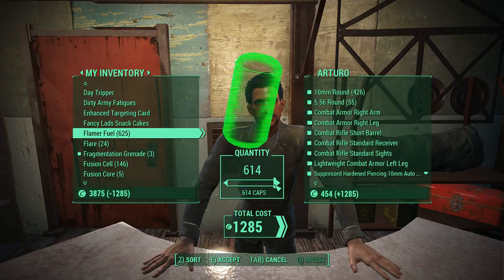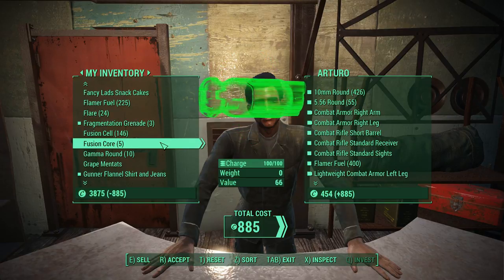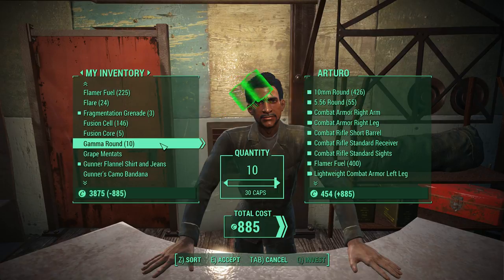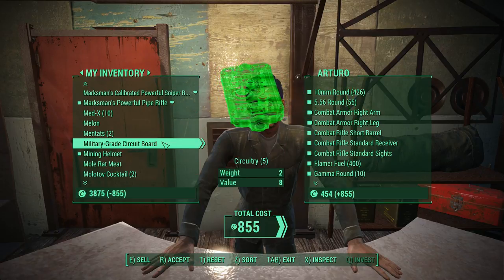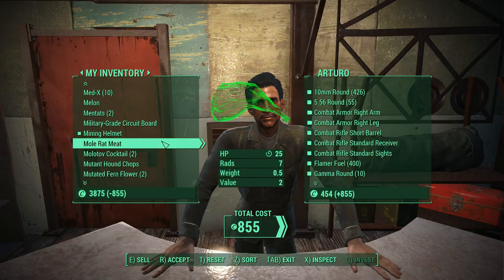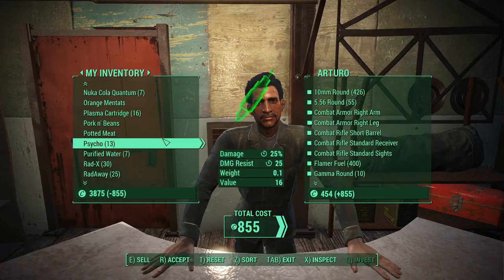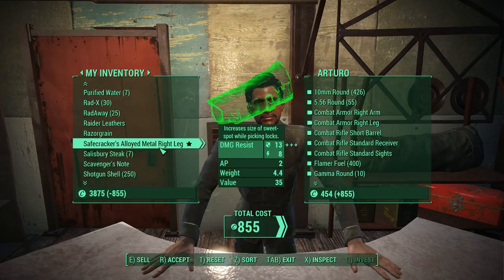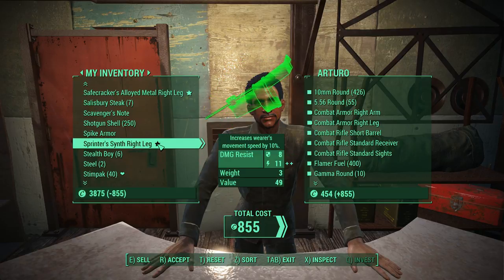I was saving some flamer fuel but I don't need all of it — I don't even remember what I was saving it for at this point. Fusion cells — I guess I'll hold on to fusion cores. Yeah, I have 5 fusion cores for my power armor now. You can have the gamma rounds, whatever. Still gonna hold on to the shotgun shells.